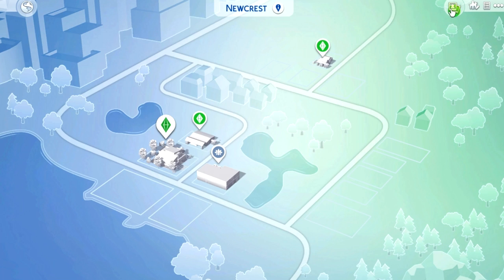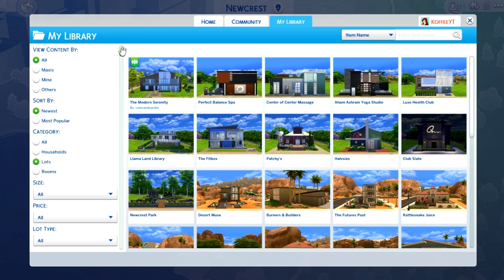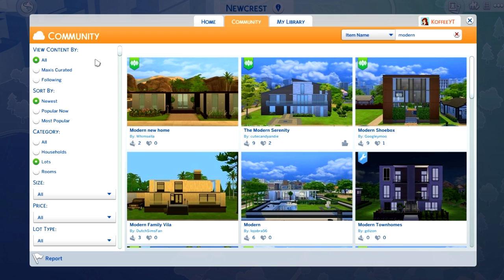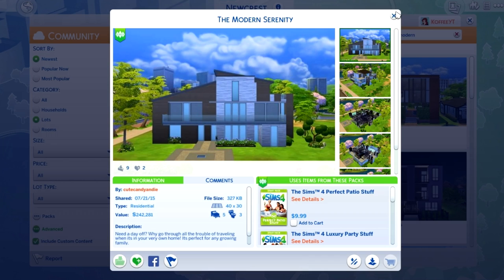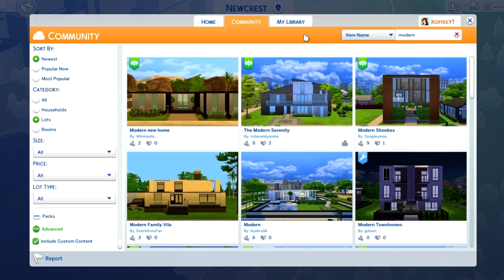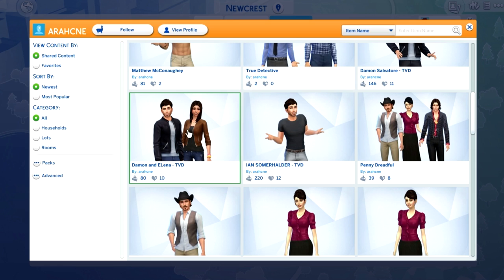If you go into the gallery to find the house, go to Community, then Lots. I checked the Lots box and left everything the same, except I went to Advanced and hit Include Custom Content. In the item name I searched 'modern' and it was the second house that popped up — it's by Cute Candy Andy. This is the Modern Serenity — it's absolutely beautiful. Just be aware that somebody actually re-uploaded this build without permission, which I don't really like about the gallery.